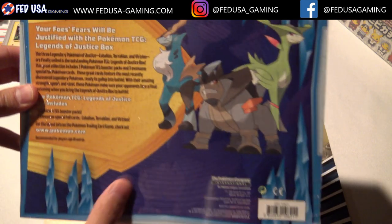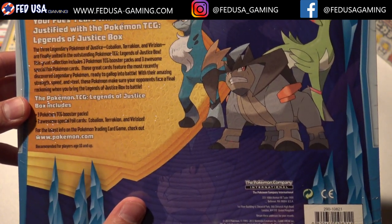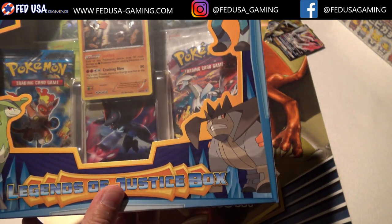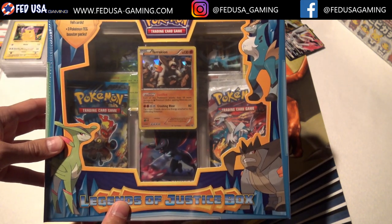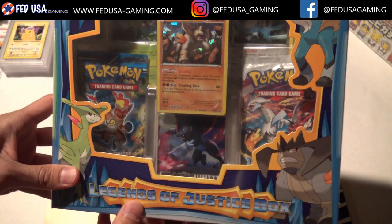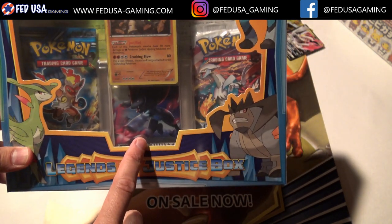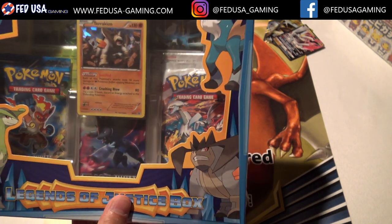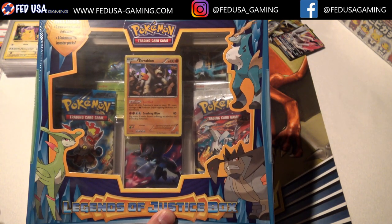This box comes with three booster packs and three special promo cards. You can see from the copyright down here, this box is about six years old. You can still find these around from time to time, but it's definitely more of a collector's box. We keep a lot of these sealed for the shop, but it's also a cool box to open. In this box you get one Plasma Storm pack, one regular Black and White pack, and one Boundaries Crossed. So it's a great box either to keep in your sealed collection or to open up and get a little nostalgia about the old-school packs.